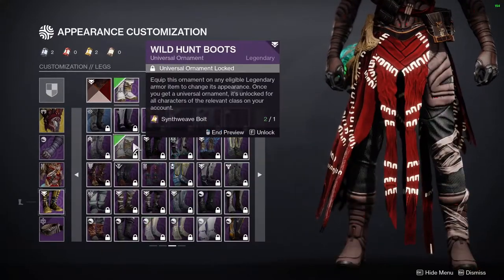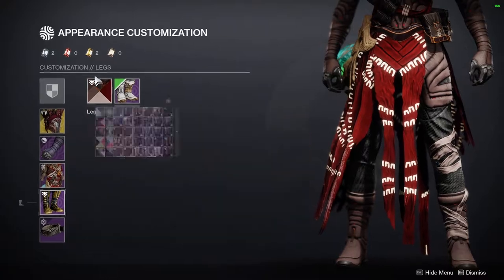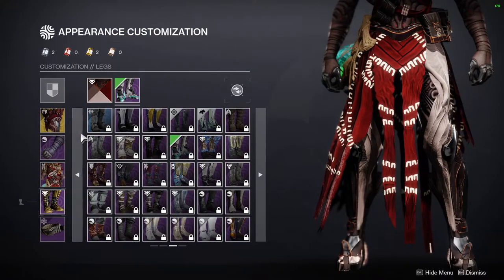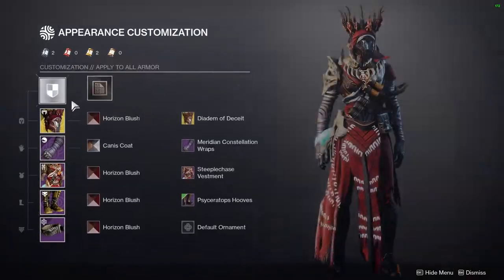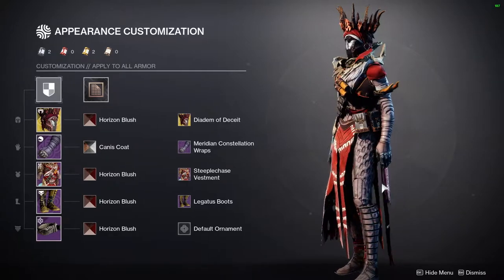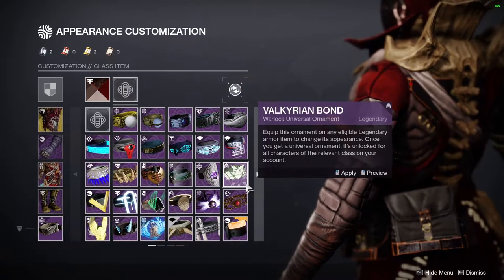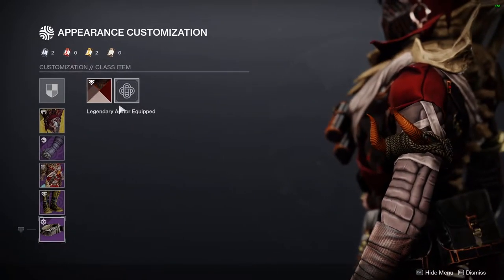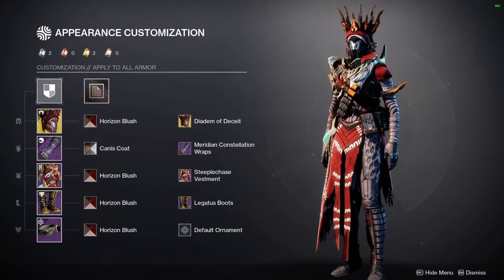I couldn't quite find the creepy vibe I was going for with the boots. I did consider one option but it looked too plain, so I went with the Season of the Chosen legs. For the bond, I'm using the Iron Banner from the first season of the Splicer — it looks really dope and definitely goes well with the whole look.